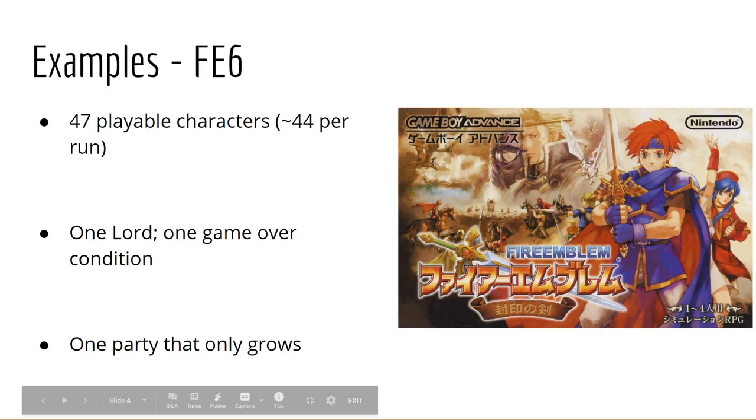Let's talk about some good examples of Iron Man. I'm just coming off a Fire Emblem 6 Iron Man, and I think the game is very Iron Man friendly. It has a huge cast of 47 characters, netting about 44 different characters per run depending on which routes you take — there are some route-exclusive characters like Bartra and Echidna, or Juno and Dayan. You have one lord and one game over condition: the only way you lose is if Roy dies.